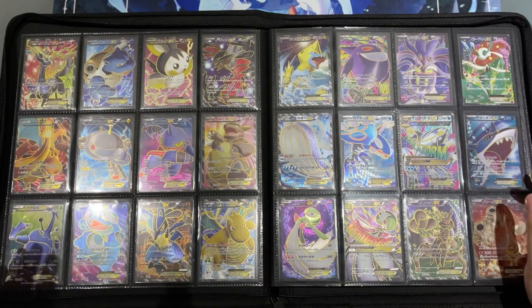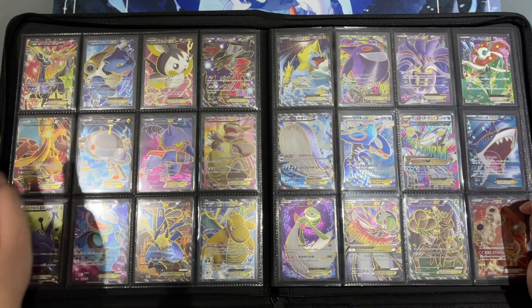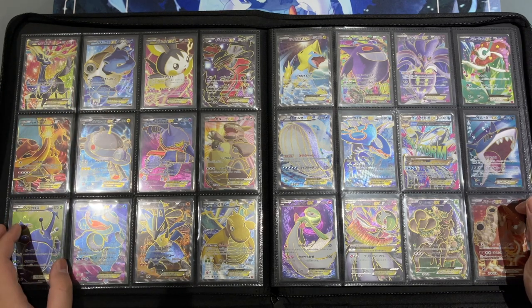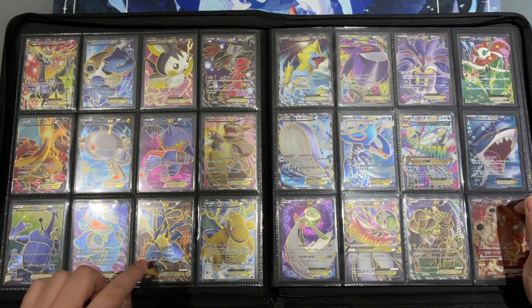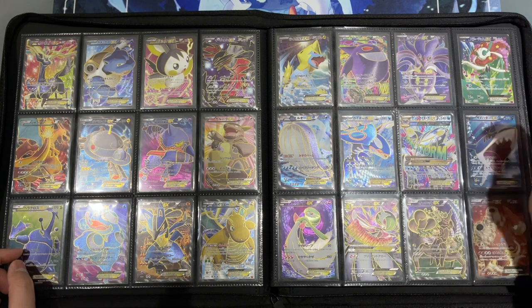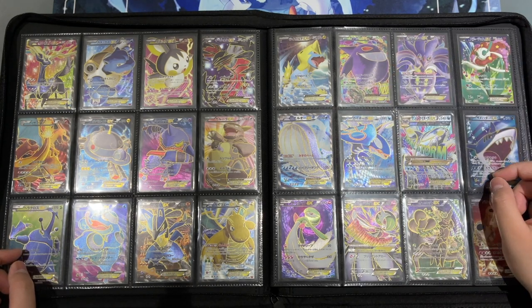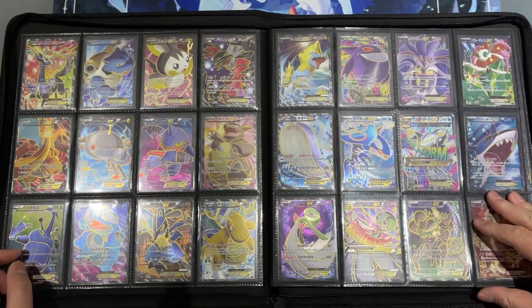Here in the X and Y era we have a ton of great full art cards — the Blastoise and Charizard to complete the Kanto trio, as well as Lucario over here, which looks great. Seismitoad was also a meta-defining card during that time. I also love the Gardevoir on this page and the Gengar over here with those jelly beans or whatever they are.